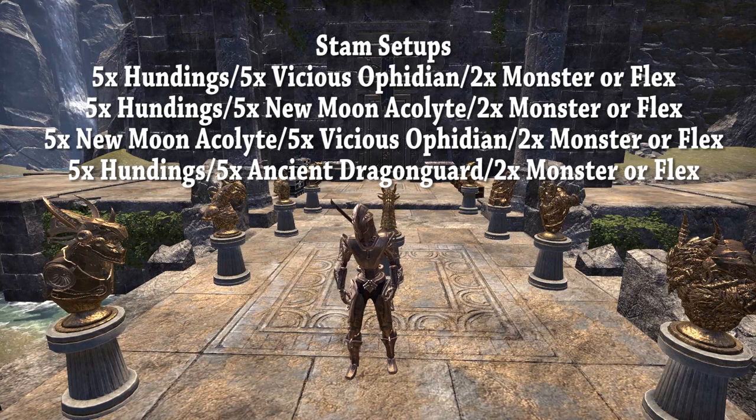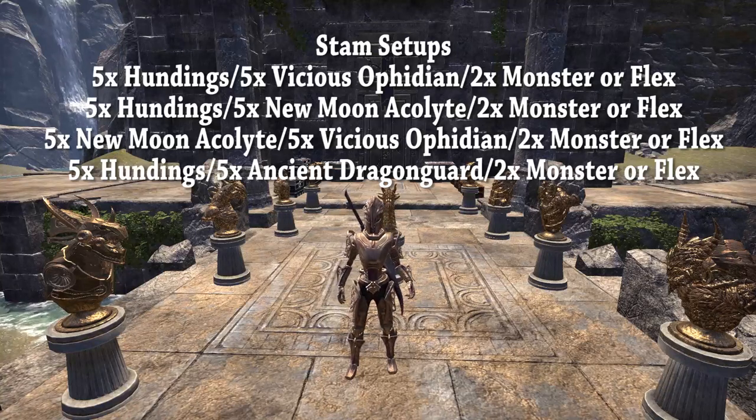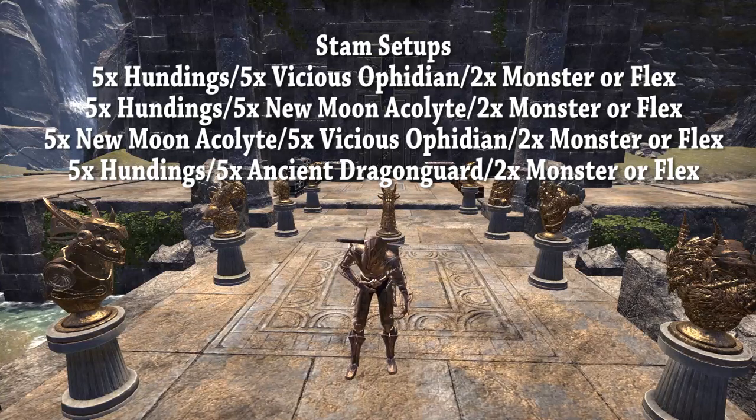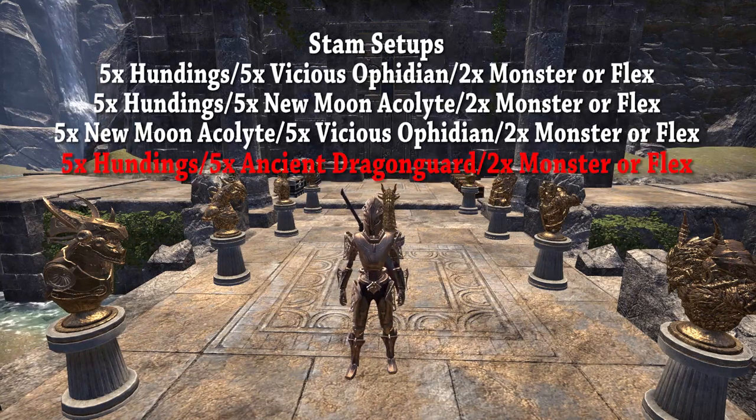By the end of this video, I'll also be showing you guys bar setups you can do on your Necromancer, Templar, Nightblade, Warden, and Sorcerer tanks. If you are full CP at 810 Champion Points and want to spend one or two vet or normal trial runs to get some Vicious Ophidian gear on the body, I'd do it. If not, you can just craft a couple of the sets and combinations above. In this video I'll be showcasing the Hunting's Rage and Ancient Dragon Guard combo, which I would recommend for any lower CP player.